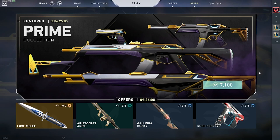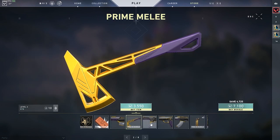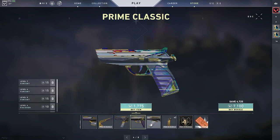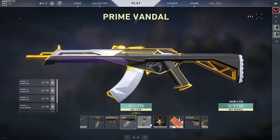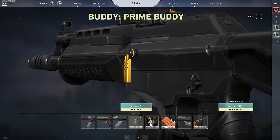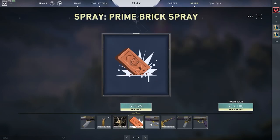So let's jump into the Prime Collection Pack. For 7,100 points or around £69.98, you are going to get the Prime Guardian Skin, the Prime Melee, the Prime Spectre, the Prime Classic, the Prime Vandal, and then you're going to get three free items: the Prime Buddy, the Prime Card, and the Prime Brick Spray.